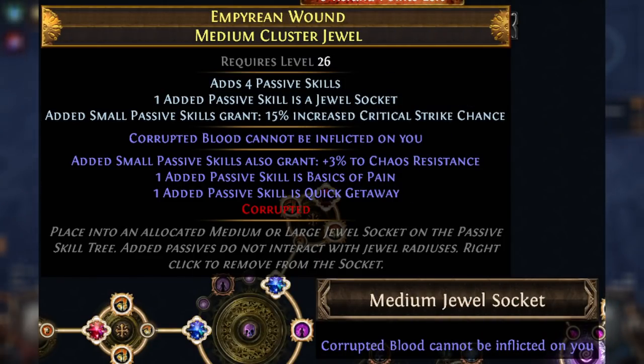Another example of hidden cost is a mod that you'd expect the build to have on an item that you don't expect it to be on. A few people have asked me how I deal with corrupted blood on my CI cast on crit forbidden rite character. I have 'corrupted blood cannot be inflicted on you' on one of my cluster jewels. It wasn't even a particularly expensive piece of the build, at least compared to the rest of my gear. But most of the time, everyone thinks to use corrupted blood immunity on a normal jewel or a unique jewel, instead of thinking about corrupting some cheap clusters to deal with the mechanic that way. So if you know that you need corrupted blood immunity and you get it elsewhere, it's not a big deal. But if you just assume the build has some other way of dealing with it and never solve the problem, you're going to be in for a very nasty death.